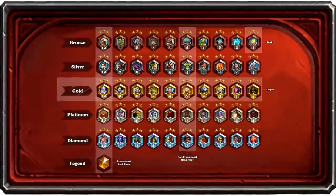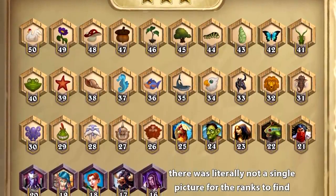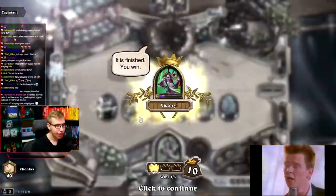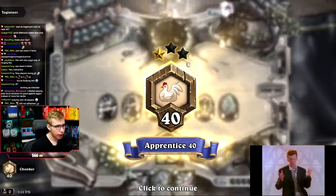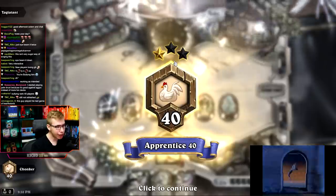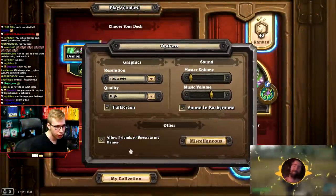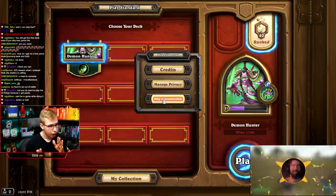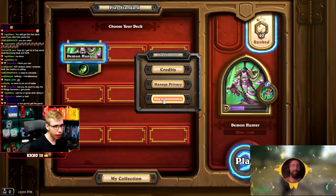Hearthstone introduced the new Ranked System, which works in two ways. There are 40 ranks called the Apprentice Ranks, which you need to go through in order to receive around 26 classic packs and 2 packs from the recent expansions for free. I highly recommend you do that, because it's literally free, and you start off in the game, so you might as well play against other people who are new. If you want to just go for Legend, you might be a returning player on a new account. Click on the settings icon in the bottom right corner, select Miscellaneous, and then click on Skip Apprentice Ranks. You won't receive your 26-plus free packs, but you can already play and access Ranked Mode.